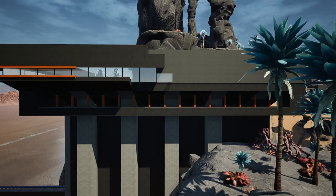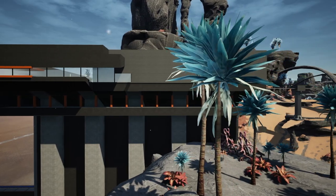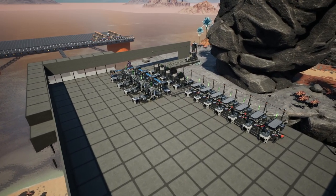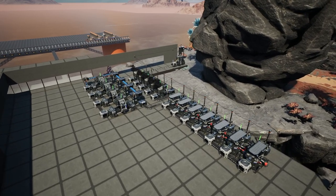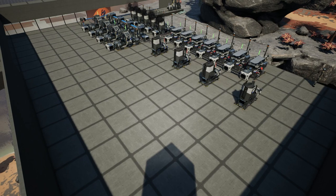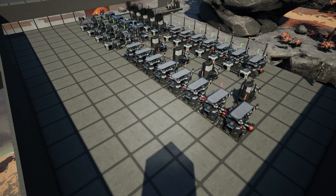I'm liking the way this is going so far, though it's not fully finished. We're more than likely going to need to add a second floor because we need to add the screws, the cables, and also the computers. Speaking of screws, since we've done it previously in another episode, all I need to do is add the smelters, then add the constructors for the rods, and then add the constructors for the screws.